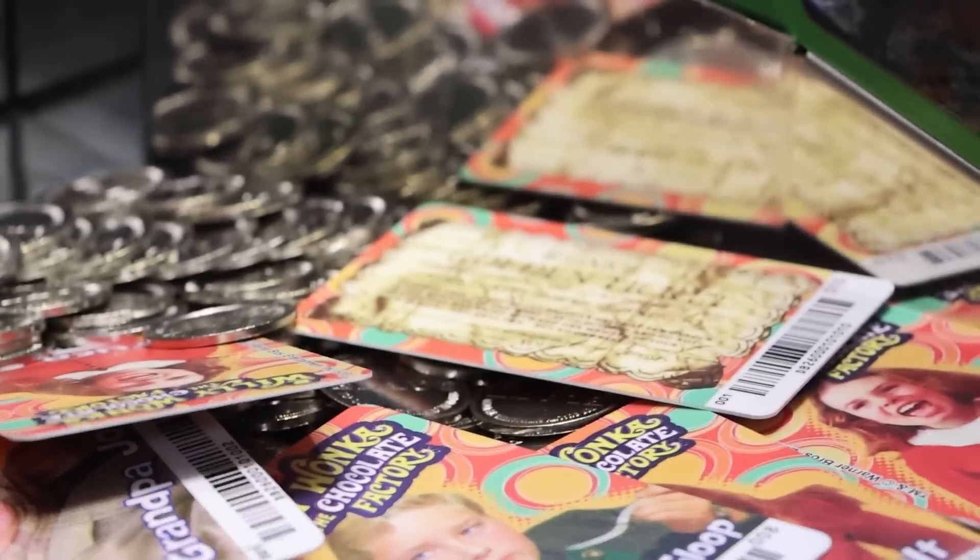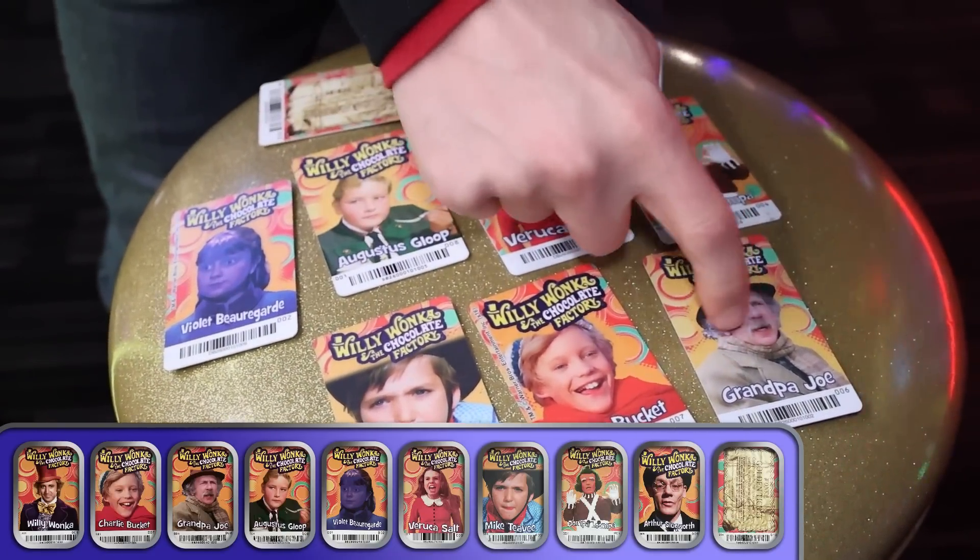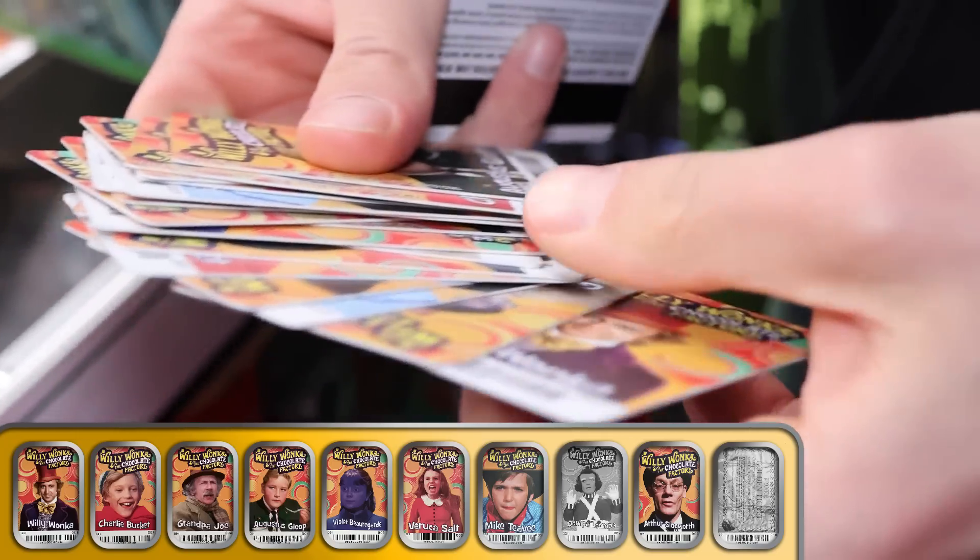I think the only other one we need is another Oompa Loompa. Oh, look at that waterfall — that was insane! Let's see where we're at here — one, two, three, four, five, six, seven, eight, nine, and ten. There's one entire set right here, guys! Now, can we get two sets? The golden ticket's on the edge, let's go back to it. The only card we need for another set is the golden ticket, which is right here, and we've got to find that other Oompa Loompa.